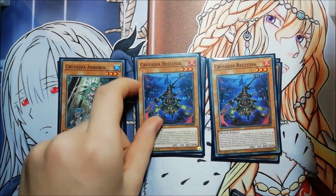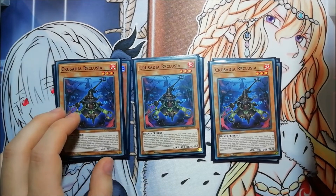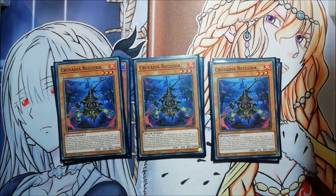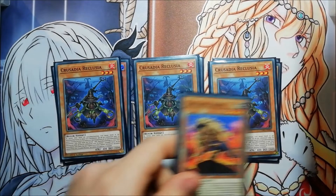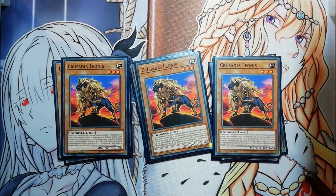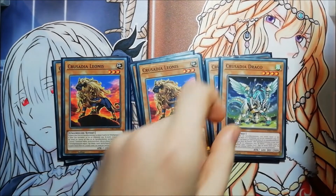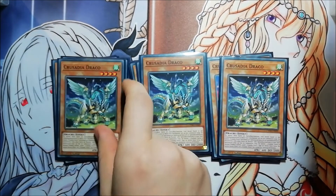Also three Crusadia Reclusia — his effect can be clutch when you go second to just kill one of their cards. Three Crusadia Leonis as well, and if I would cut any Crusadia it would be him — he's the worst one in the stack. And also the best Crusadia: Crusadia Draco, three times.